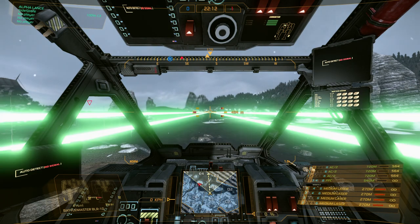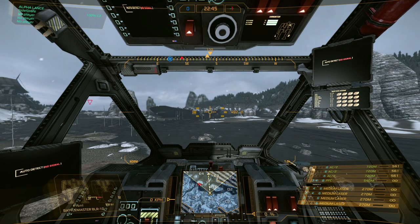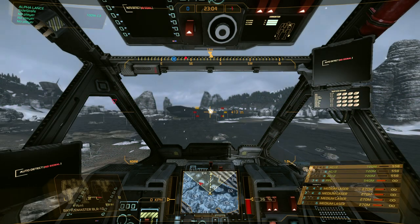Keep in mind that whichever column you have highlighted will coincide with what fires on your mouse button. When I'm done binding things, I always bring everything back to column number one because that keeps everything properly aligned. If I have column two highlighted, hitting mouse button one fires my lasers instead of my autocannons. So always return to your home column after binding so your weapons fire in the order you intend.